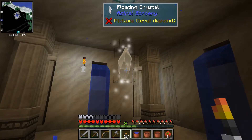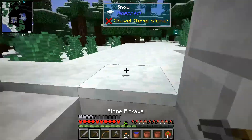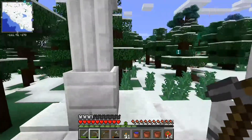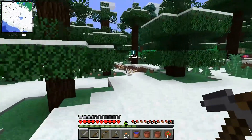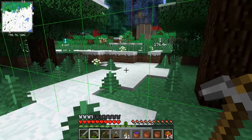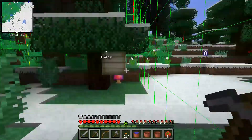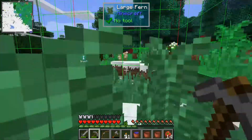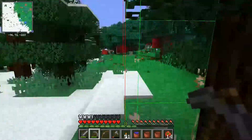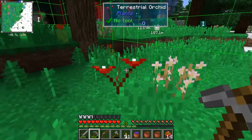I think I want to leave that right there - I can't pickaxe it anyway. I've gone into Astral Sorcery but I don't quite remember how you go about all the different avenues of it or how you get started. I'm trying to find the approximate center of these flowers and plants that indicate an iron... no, I've already marked it. What does this one mean? Terrestrial orchid.